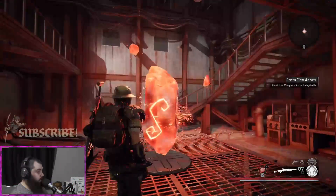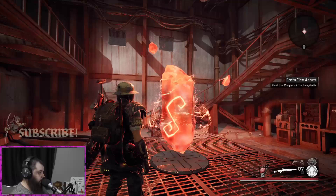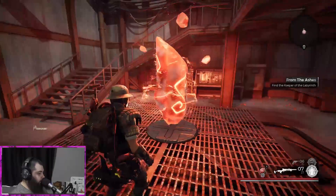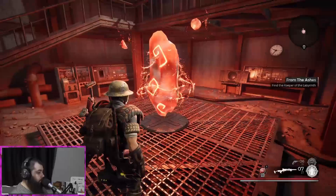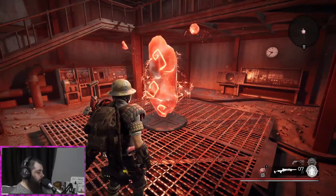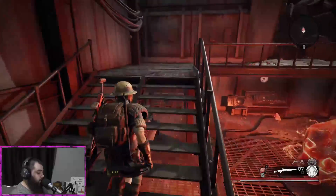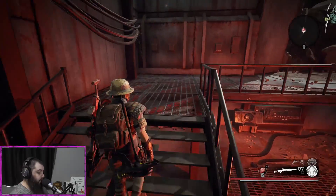We're currently on Earth, but there are other dimensions you travel to as you go throughout the story. These crystals you'll see a lot of — they act as teleporters and rest spots where you can restore your ammo, health, and weapon mod abilities.